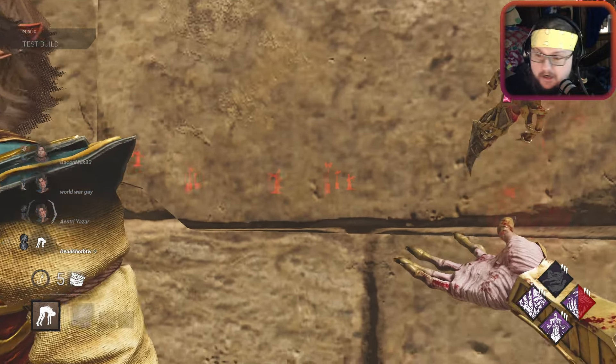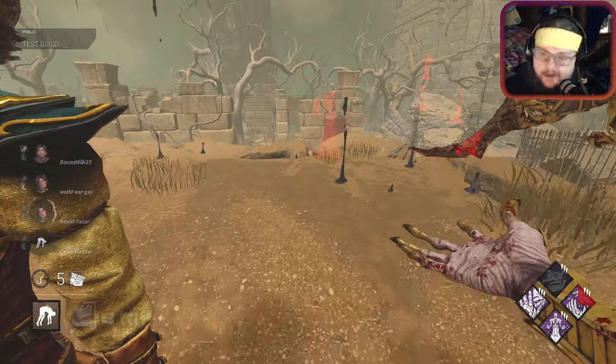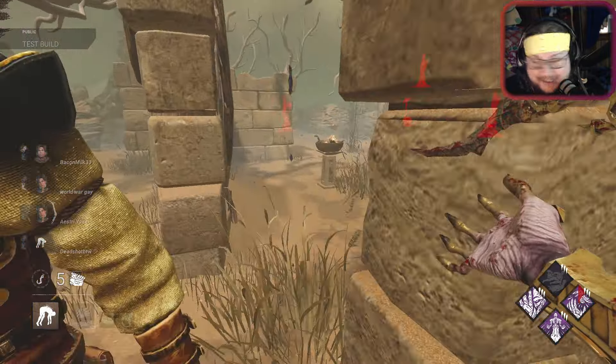You know what, we're gonna nerf Scamper because the killer can go under the pallet - and we're just gonna have the killer pick up the pallet instead. What?